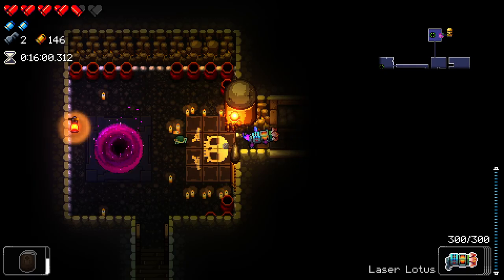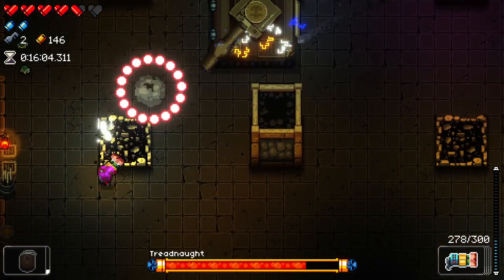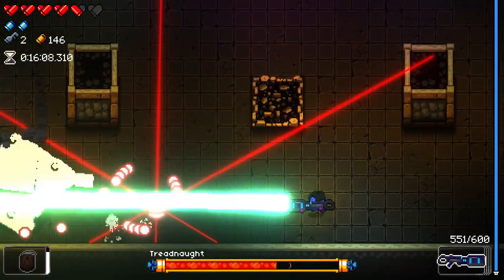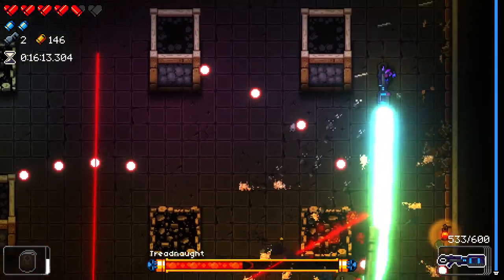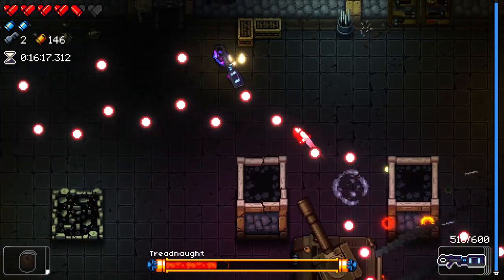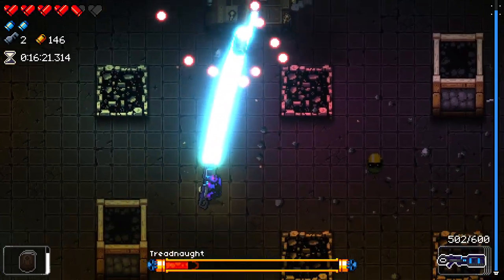We also got the laser lotus synergy too. Why has this thing got lasers coming out of it now? What's going on here? That's not normal, right? Also, my blast shower isn't doing any damage to this guy now. What's going on?